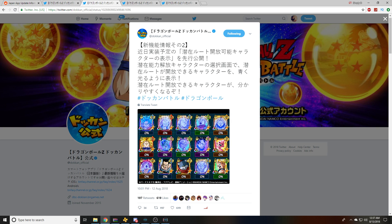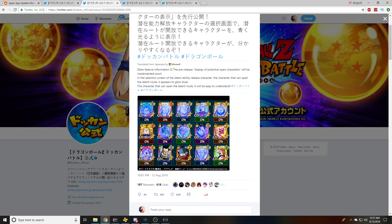Feature number two: this is the one that shows characters eligible for potential system dupes. 'New feature number two — the pre-release display of potential open characters will be implemented soon. In the selection screen of the latent ability release, the character that can open the latent route will appear blue.' So the characters that still have potential routes to open — the four paths on the map — the ones that can still use dupes are the ones that will glow blue, which is actually pretty cool. It tells you which ones you need to prioritize.